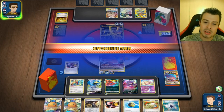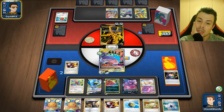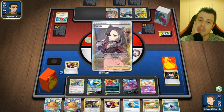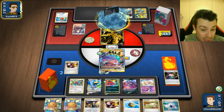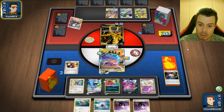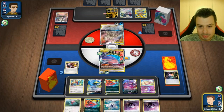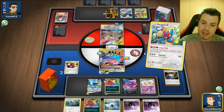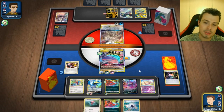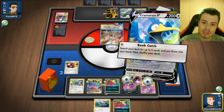Second Dedenne is always good in case they Marnie me or something like that. I'm one Boss's Orders away from winning. One more Crushing Hammer — one more Heads. Marnie — that might actually be good for me. How many Professor's Research do I have left? None. We don't have the Boss's Orders. Then I can attack with Cramorant — I've got three energies. Let's retreat and knock out with Cramorant. GG!